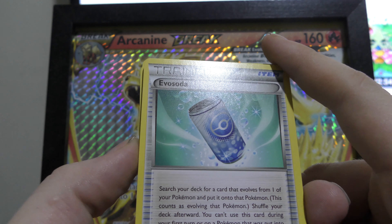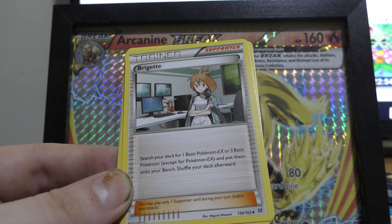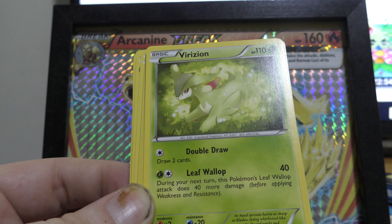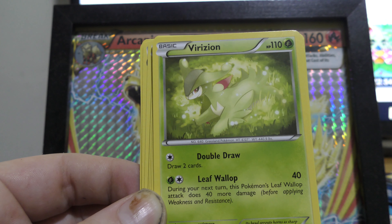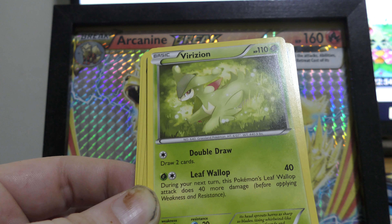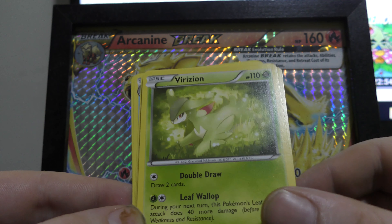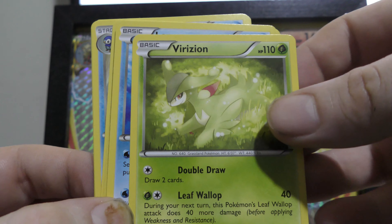We have Evo Soda — another good card if you want to get your Pokemon evolved quickly. We have Brigette, which is good for EXs — pretty much perfect for this deck because you want to be getting Blastoise out. We have Virizion here with Double Draw — you draw two cards, always good. And Leaf Wallop hits at 40, then does 40 more damage the following turn, so effectively 80. The HP is a bit lackluster but Double Draw could help, and it is a basic so you can just put it straight on the field.